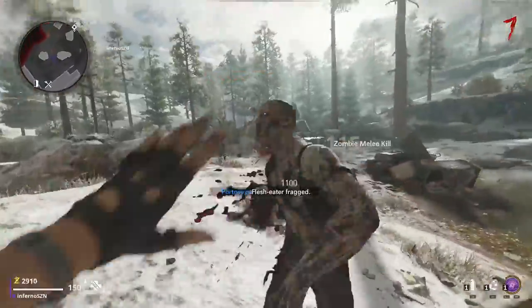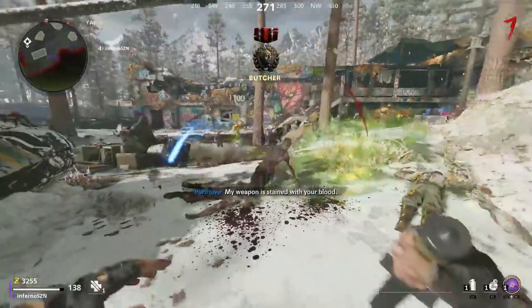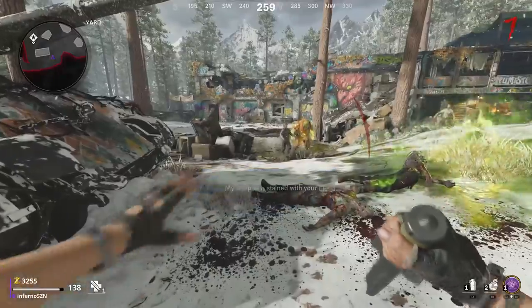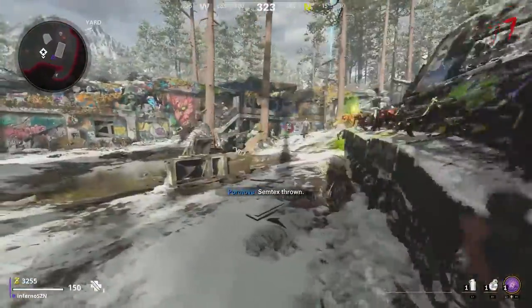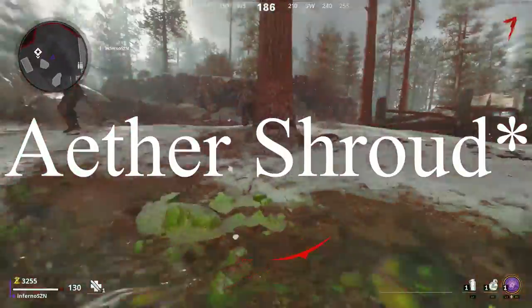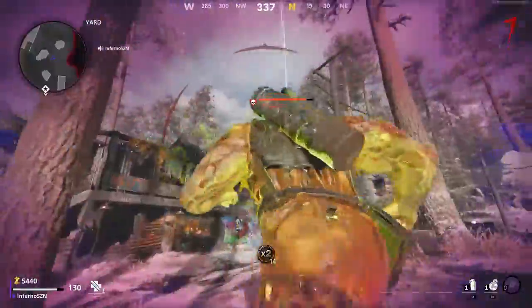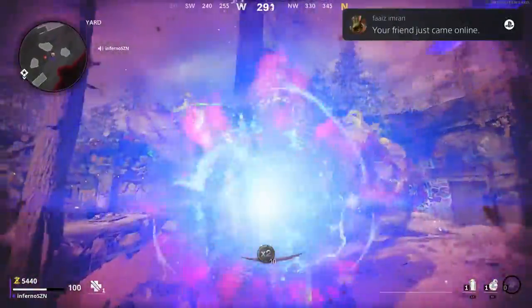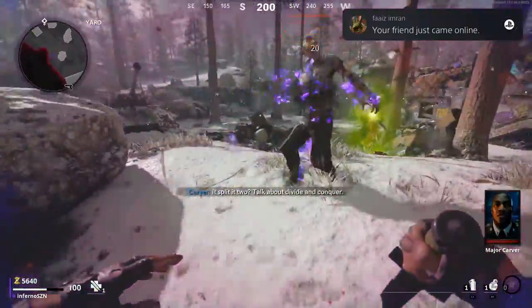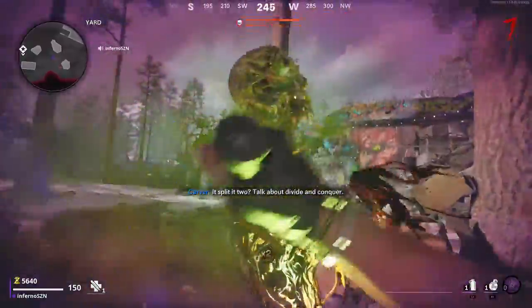Kill all the zombies but leave one alive alongside the Megaton. If you're having trouble killing the Megaton, you can buy Juggernog or Quick Revive, but you probably won't need it with Ring of Fire or Dark Aether ready. Once you've left one zombie, go up to the Megaton, use your Ring of Fire, and start hitting it with your knife. You can also do this with the Aether Shroud.